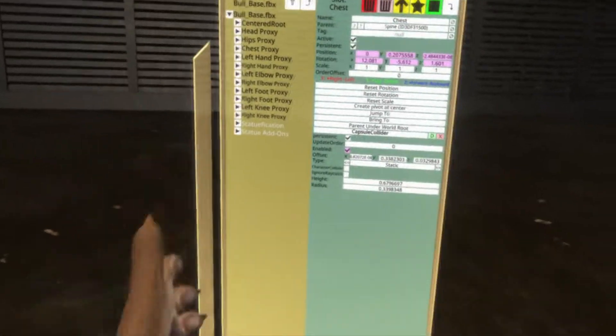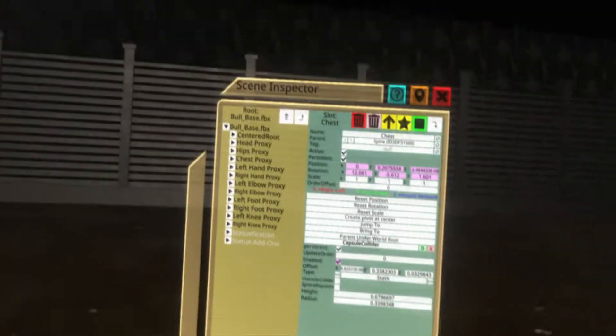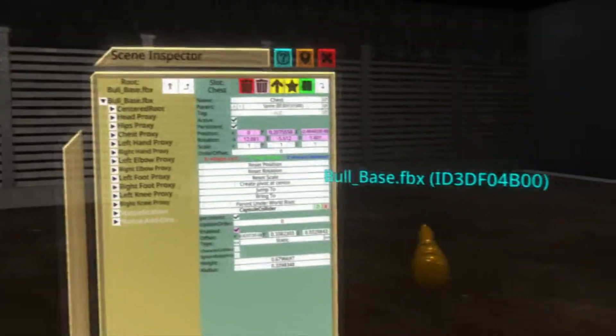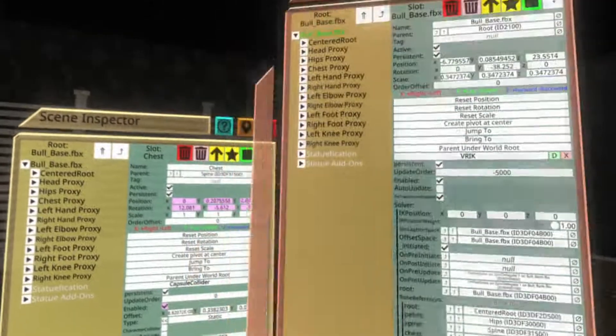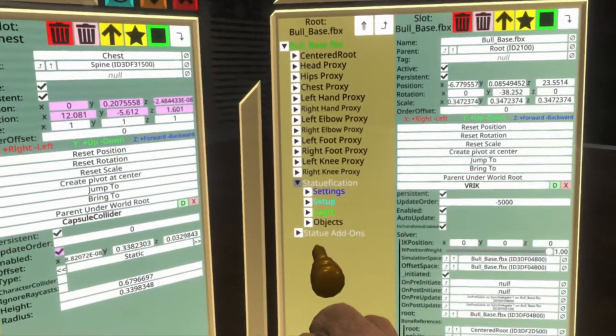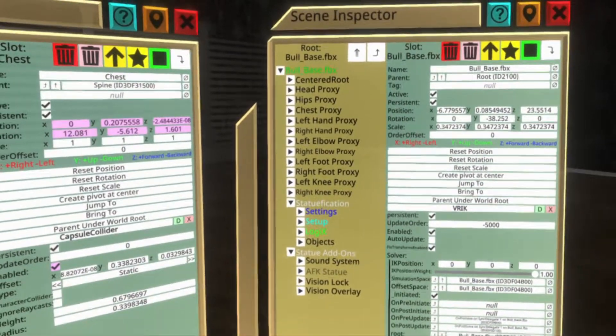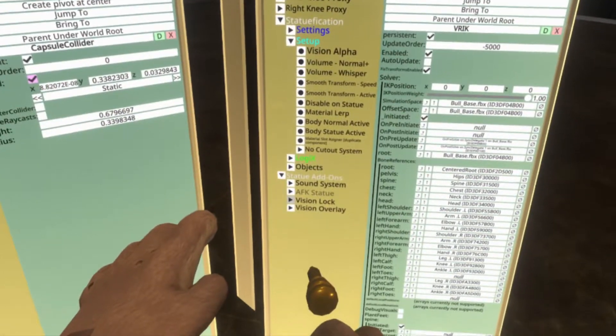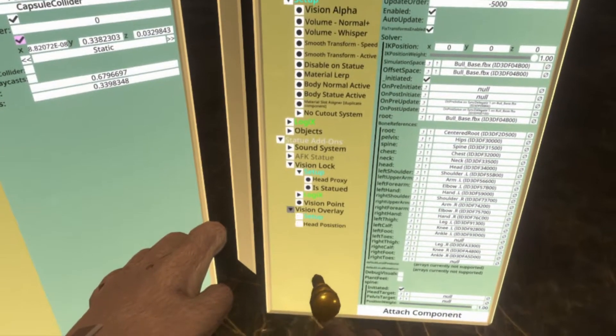I'm going to delete this box. Now we're going to want to have a second pane open so we can drag and drop from one to the other. I'm going to do this by taking bowl base, going over here, pressing primary, and now we have two different panes looking at the same thing. We're going to open up statification and statue add-ons because we're going to be adding things to all the different setups that are in here. There's a setup there and there.